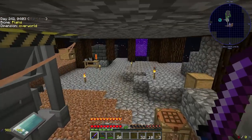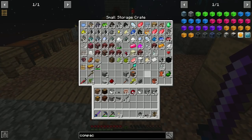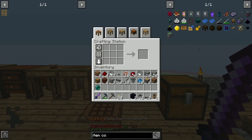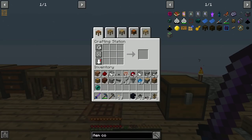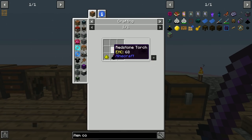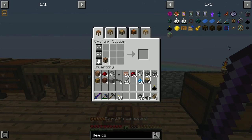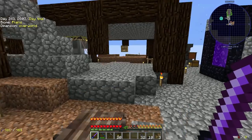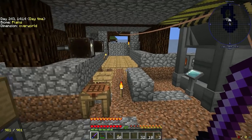I'll get this compactor crafted up. I think I'm going to have to save a bit because I don't have a whole lot of redstone. Let's get ourselves an item collector, then go for the advanced item collector — there we go. And then our compactor — there we go.